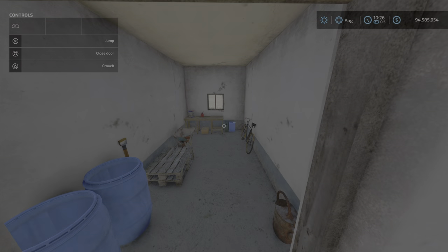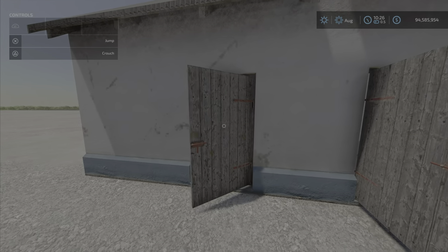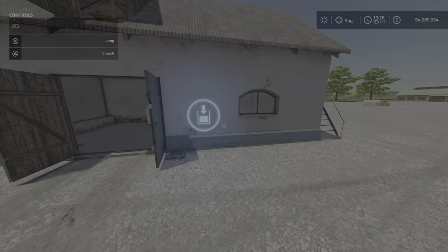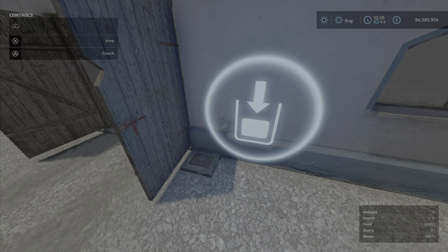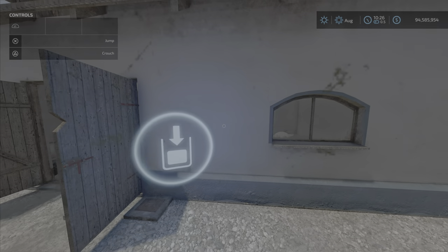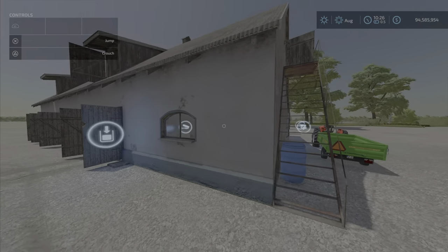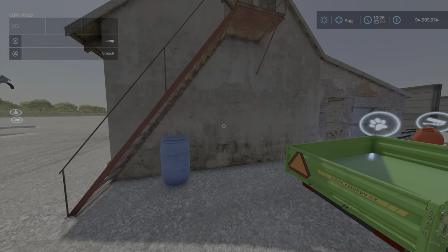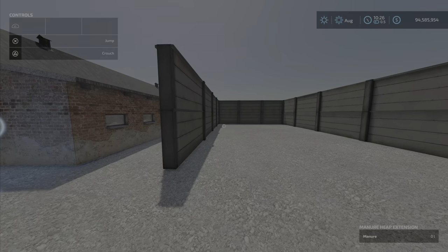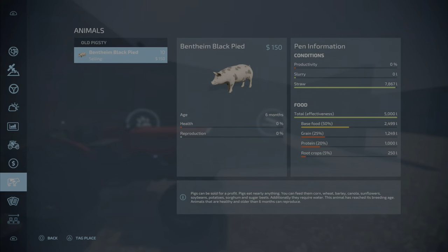There are three more doors here — a little room, another room for storage, and another empty storage room. As for slurry, I believe it's right here — we'll test that. We don't have any right now because there are only 10 animals — only 10 pigs. It'll only hold 10 pigs, so it's a very small barn. The food capacity is 5,000 liters and straw capacity is going to be 8,000 liters.